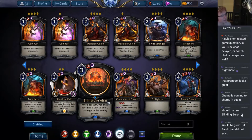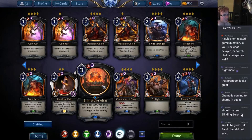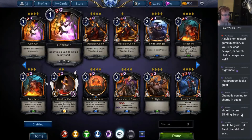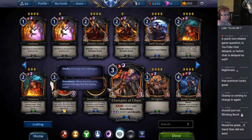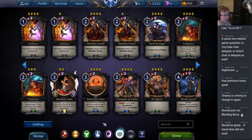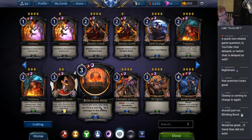Brimstone Altar: once per turn, you may sacrifice a unit to deal two damage to the enemy player. I don't like this card all that much. It's seen some play — it works well with Madness in particular, and it's a good way to continually lob bombs at your opponent after your aggro deck has run out of steam. The problem is that it's kind of slow, but it will eventually win you a game. If you've already got burnouts and enough stuff going on, I don't really recommend Brimstone Altar. It has seen play in ranked token Grenadin decks, which like this card a lot.